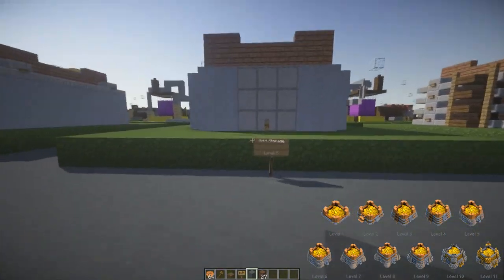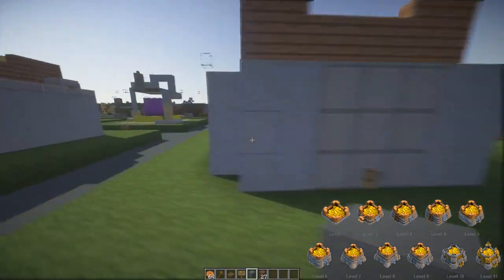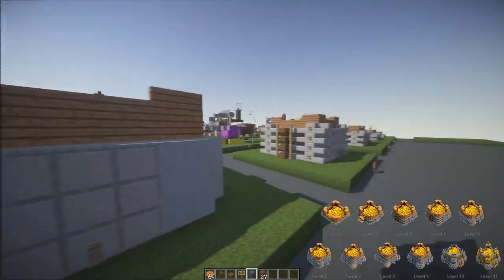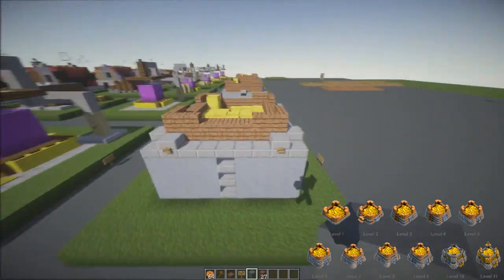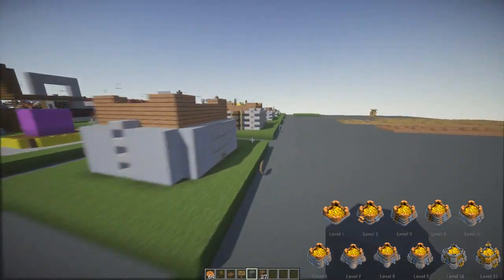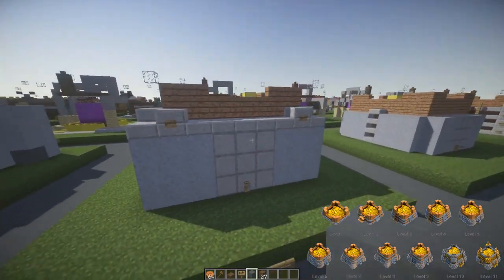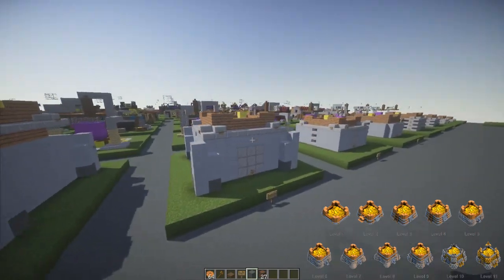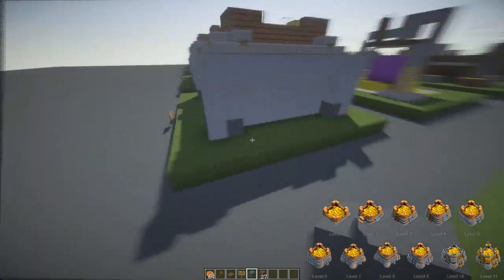Level five has a stone-clay look on the side making it bigger and wider. Level six — there's something added on top which makes it awesome.